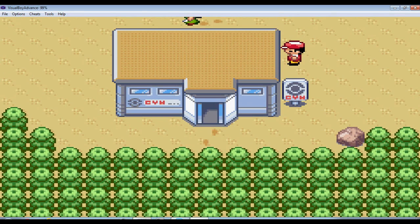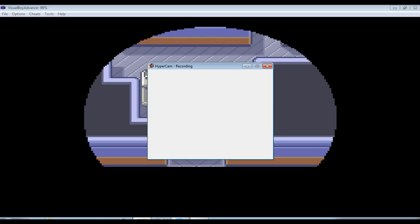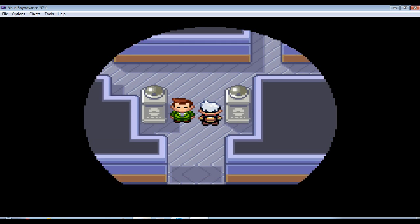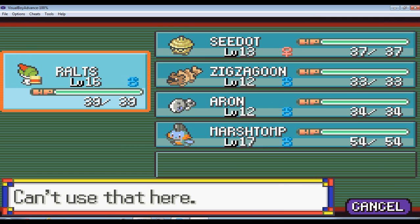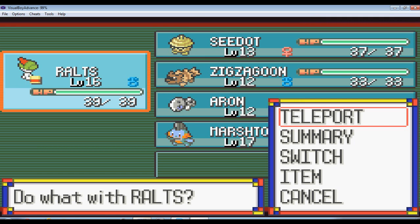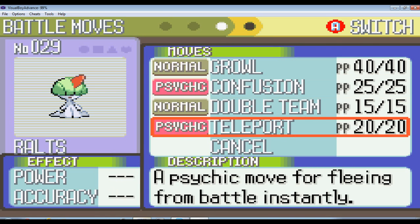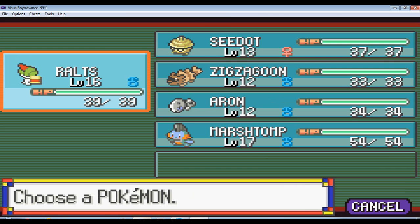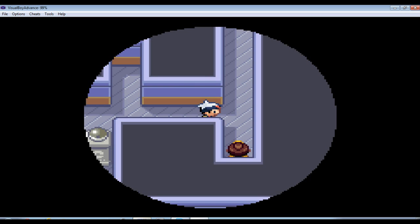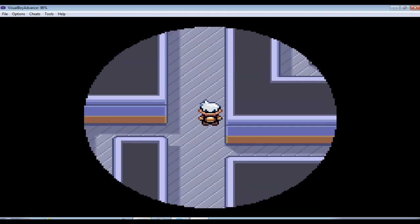Anyway, we're heading to the gym. I'm finally ready to take on the gym leader! By the way, I forgot to mention — Ralts learned a new move. You guys can see: Ralts learned Teleport at level 16. I actually reviewed Ralts on my blog slash website a few days ago.